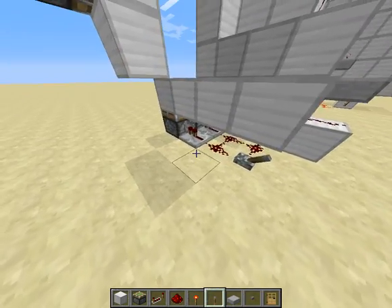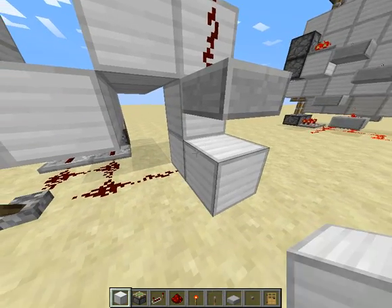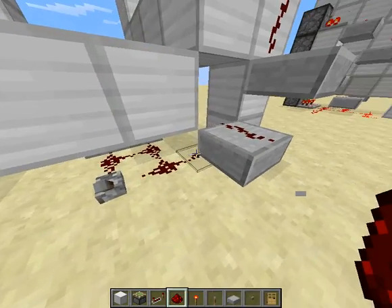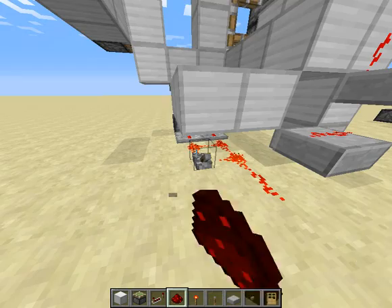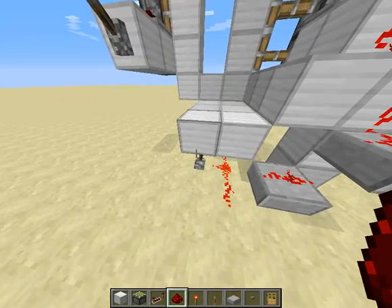Now what we're going to need to do is we are going to need to wire this up to the other pistons. Nice. Start right here. And great — now that's wired up in a fairly good way. I believe that works. Check. Yep. Still works.